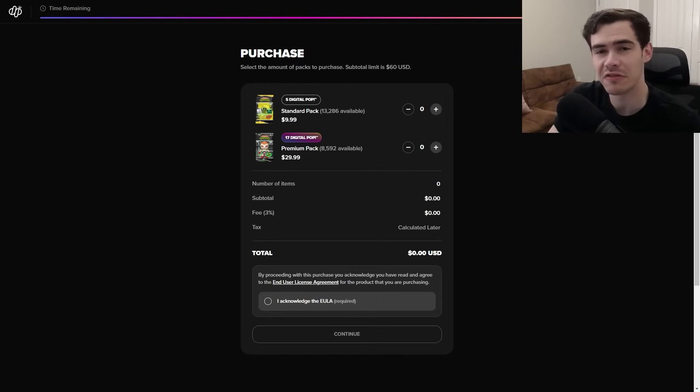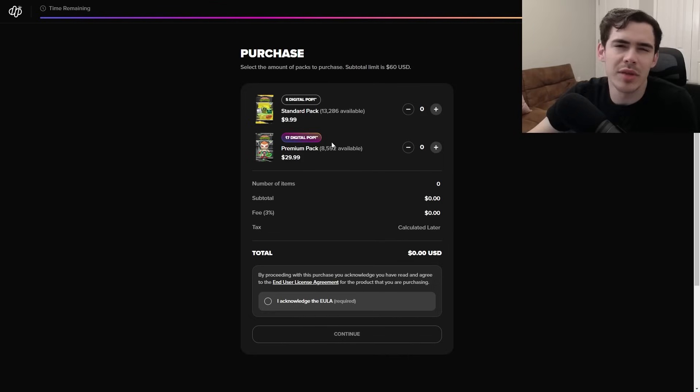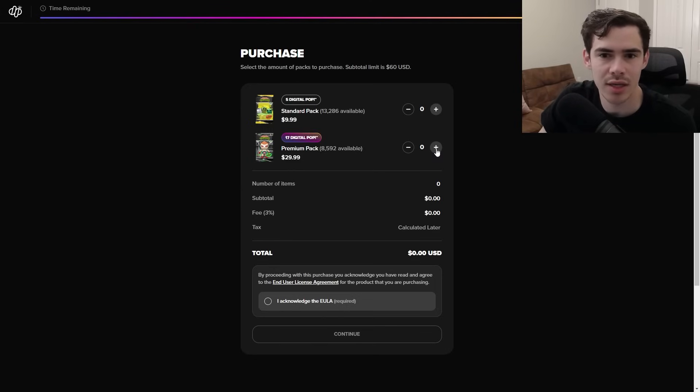So we're in the queue now and it gives you five minutes once you get through to actually purchase what you want. Subtotal up to $60 — so basically you can buy two premium packs or six of the standard packs. The standard pack has five digital and the premium pack has 17 digital, and it shows you the quantities of what is left. It's not always just a $60 limit — once everybody goes through the queue and it starts to slow down, that's when they up it to try to make it sell out. Sometimes they'll put no limit or like $120 to help it sell out. We're going to go ahead and get two of the premium packs.